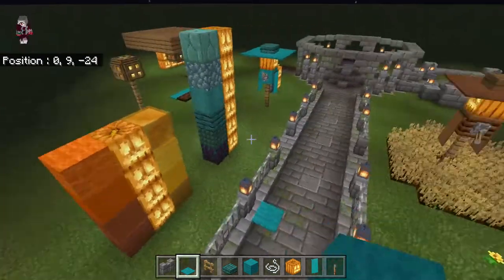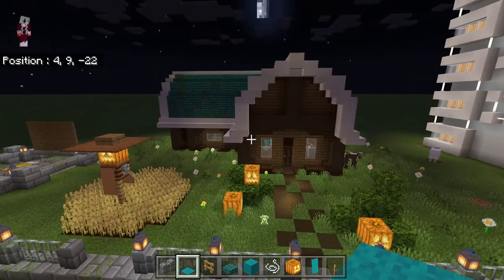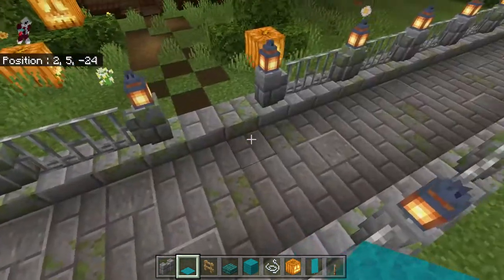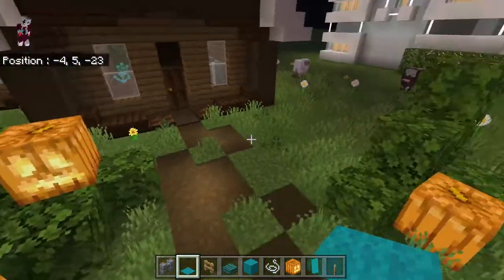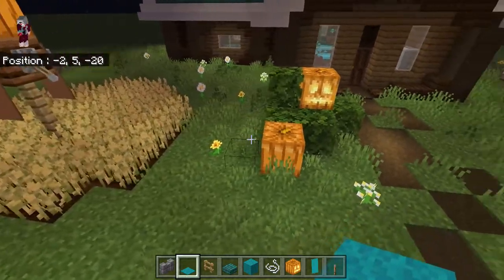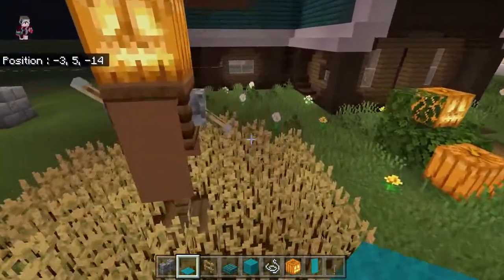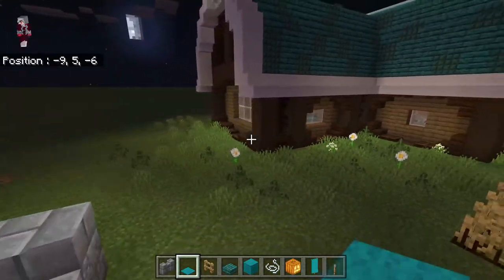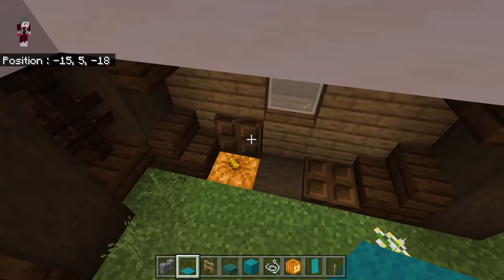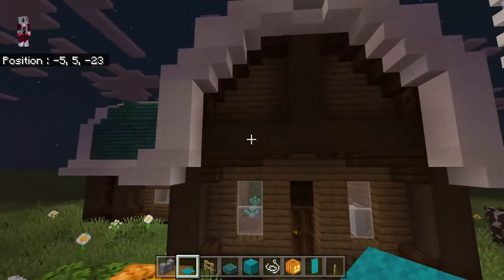I'm going to show you this building first because it's not made out of pumpkins, but I put so many pumpkins as details in this build. First of all, you see those little pumpkins used as just regular jack-o-lanterns. Then you have a scarecrow here. You can see that the house is glowing and it's because there are actually trapdoors hiding pumpkins underneath.